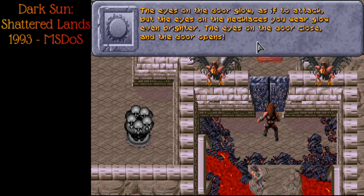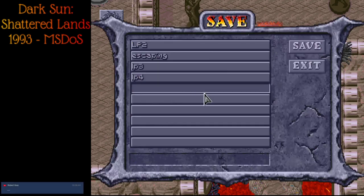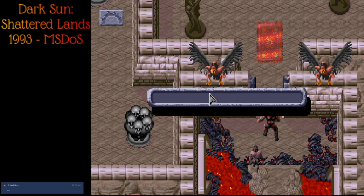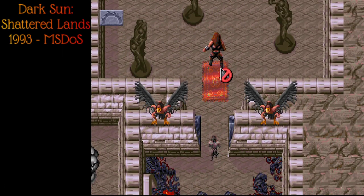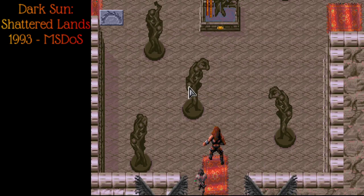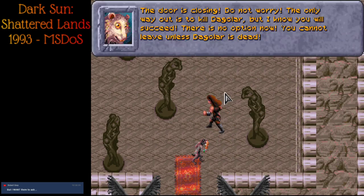Maybe we should have a save here just in case — I should have saved ahead of time and shown you what happened if you didn't wear your amulets. This looks totally natural — just some creepy, sort of humanoid-looking statues. 'The door is closing, do not worry. The only way out is to kill Dagelar, but I know you will succeed.' There's no option now — you can't leave until he's dead.